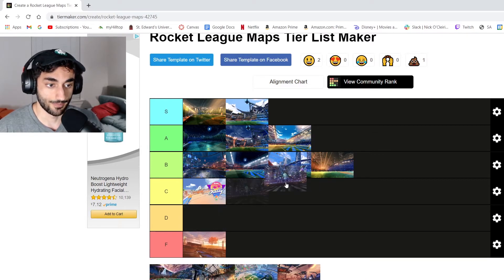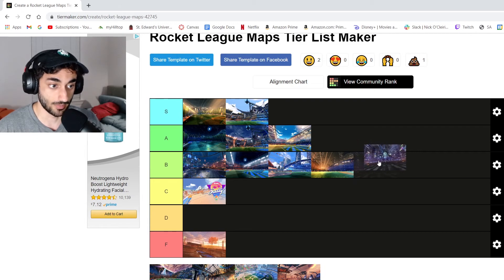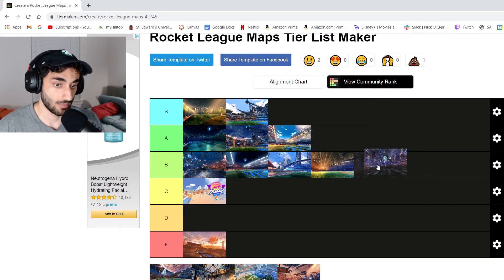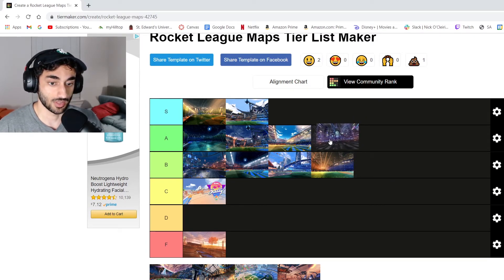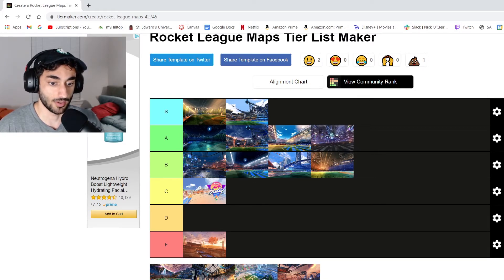Then we got another stadium-looking one — the nighttime one. Wait, this is the Tokyo one. That's a good one, with the announcer and everything. Just the map alone, it's a B tier. But with the announcer — I can't remember what he says, but he speaks a lot and he's a cool-sounding guy — that's an A tier map right there.